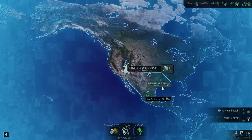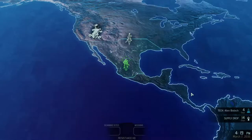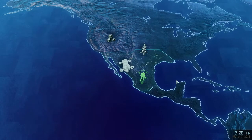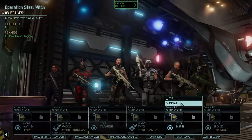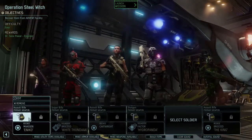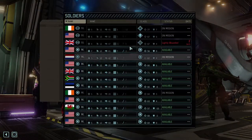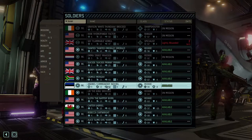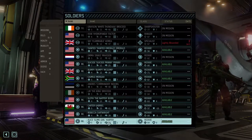Hello and welcome back to XCOM 2 with your 3 Lords Into the Mad. We have a mission waiting for us here, so we'll head to it. We're not bringing Gabrielle, so you can bug her off. We're also not bringing Cartwright, because we should still have named people to use. We're bringing the Commander, of course, and we're bringing Alice.